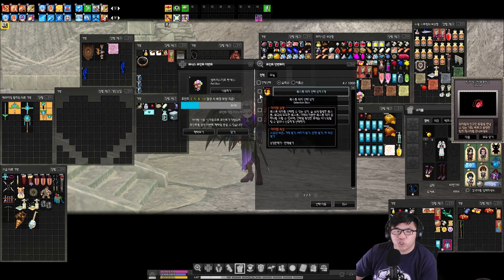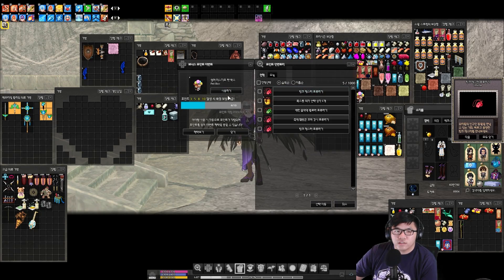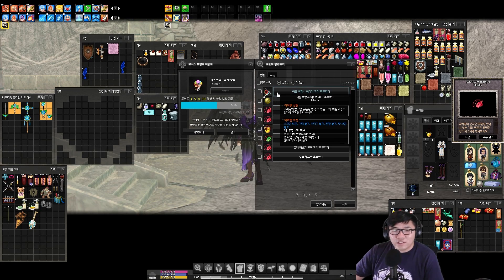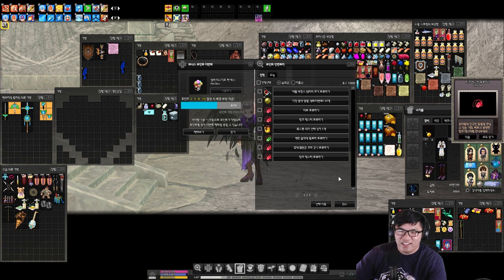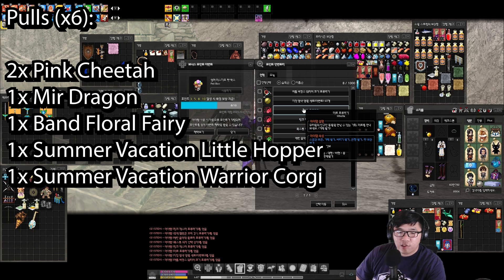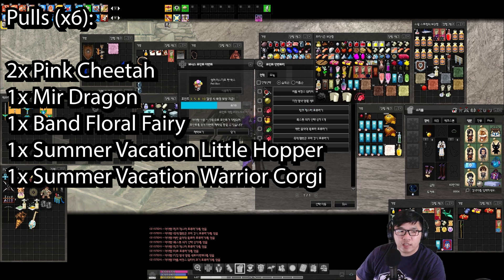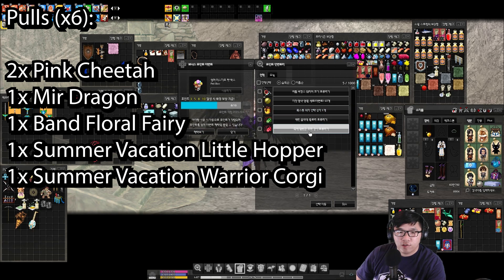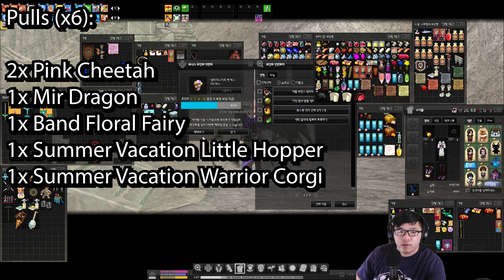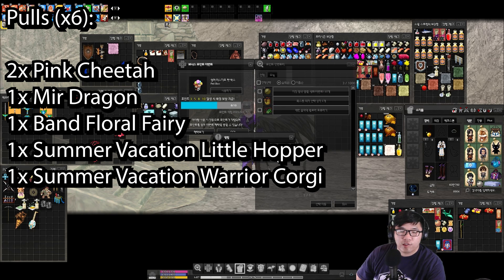Then a Floor Fairy, and you got a little chair. And we got a wizard — we got a corgi. Let me use Google Lens to translate all this. All right, what have we got? So this is a mirror dragon, this is a pink cheetah, this is another pink cheetah, this is a little hopper, this is the warrior corgi — actually not the wizard corgi — and this is the band floor fairy.